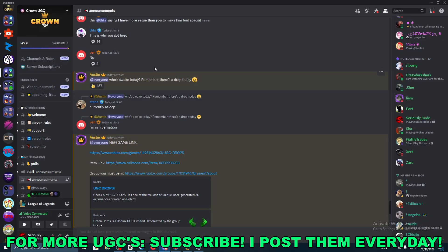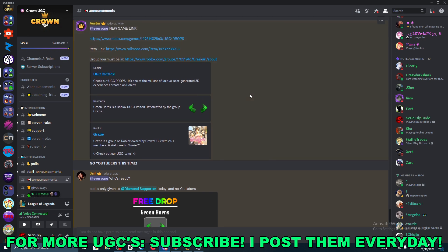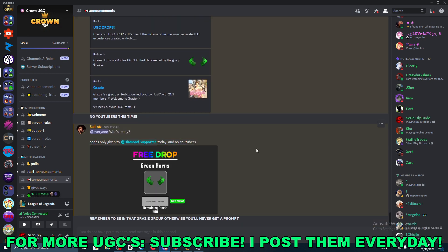The first thing you'll do is join the Crown UGC Discord, and once you're there, go over to the announcements channel and you'll see the green horns. The codes are only being given to diamond supporters today.